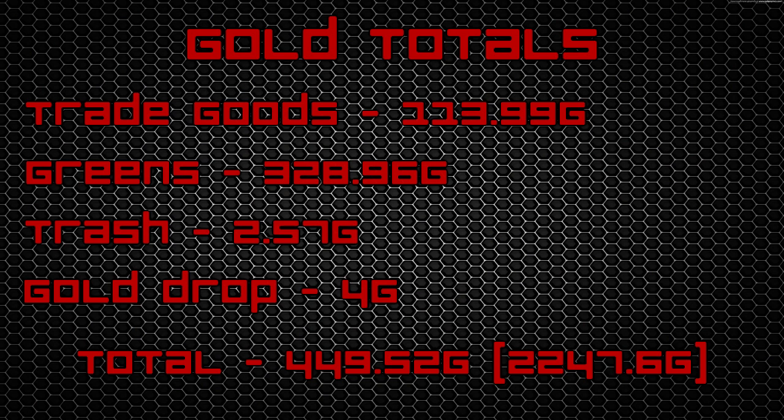From our trade goods we got 113 gold and 99 silver. From our greens, 328 gold and 96 silver. From our trash, 2 gold and 57 silver. And from our plain gold drop, 4 gold — that's a rounded-up number. Those little gold piles on the ground each have about 1 gold in them, so it is a nice little boost. If you add that all up it gets you about 449 gold and 52 silver.